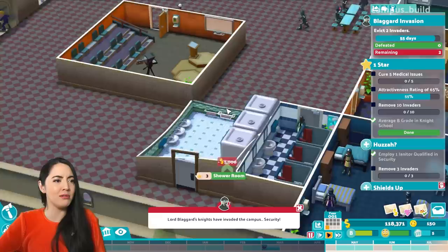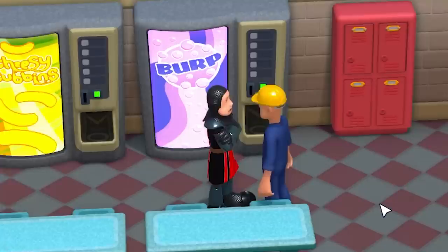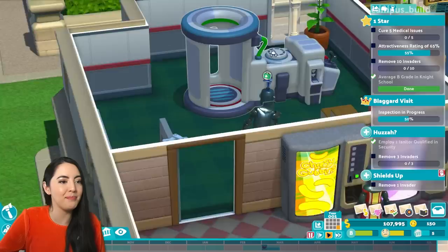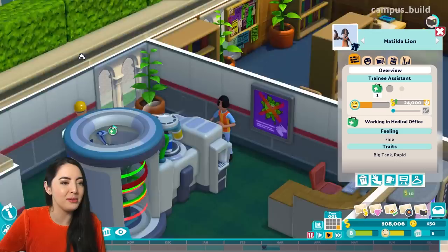Oh no! Security! Invaders on campus! Clyde! We're supposed to be all over this — send him packing! He's giving him a stern warning about invading our campus is what I'm getting from this. Are you going to leave quietly? You better. Look — I think we've got our first patient here in the medical centre. Matilda is going to limp into the omnicure here, and we'll get you fixed up right away. Matilda is going to look after you. I believe in you, Matilda. Let's fix this knight.